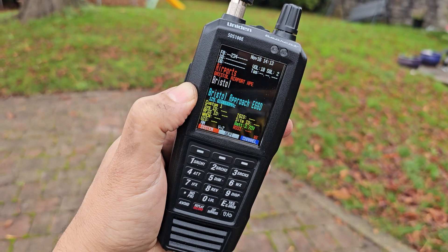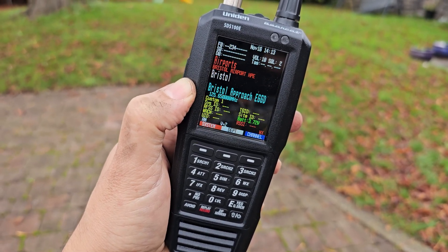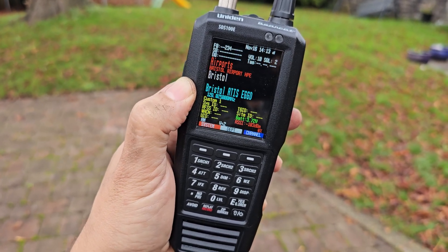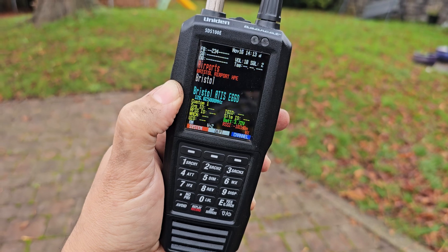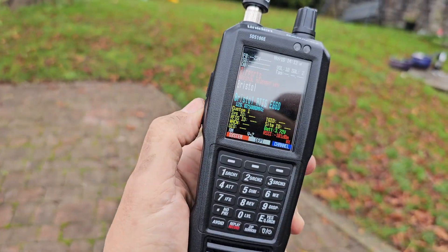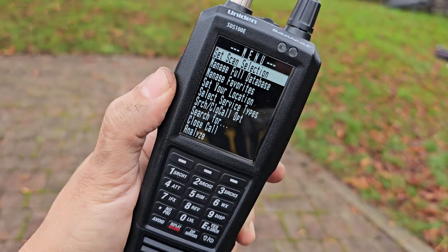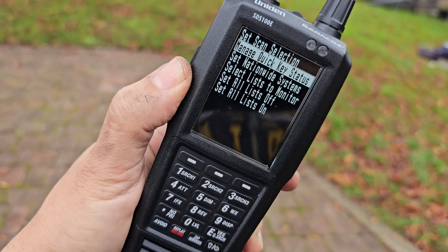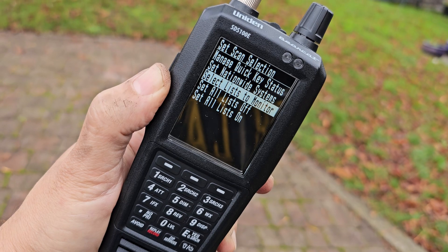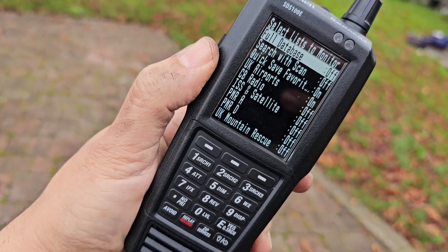I don't really know about military airbands. But of course you can add different frequencies in — you can add your ham radio frequencies. If we press the function button and then select ham channels, at the top it says 'set scan selection', push the volume, then set list to monitor. I've got all these lists and I'm going to turn all of them off and just turn on the ham radio ones.